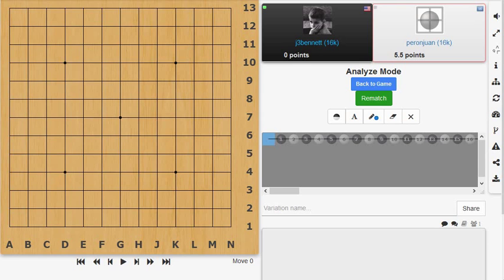Hi everyone. I wanted to take a look at a few games that I played recently on the 13x13 board. This first one, I was playing against another player who had a similar rating to mine. I had the black pieces, started off at the 4-4 point, he went to the diagonal point, I went 4-3, and he went to the other 4-4 point — a very classical opening. I just enclosed the corner at the 5-3 point.